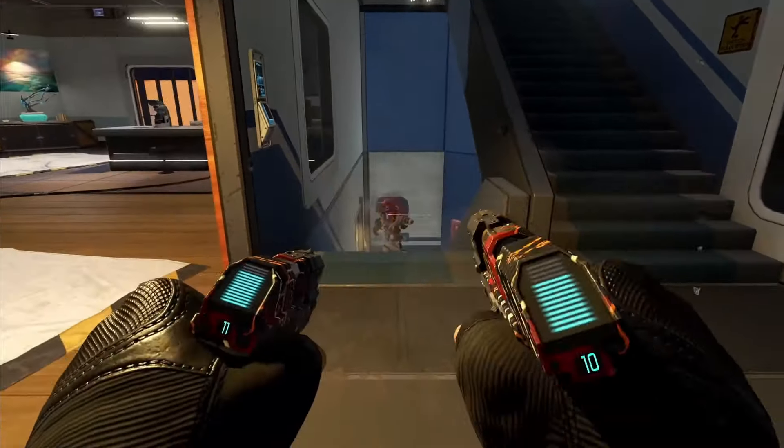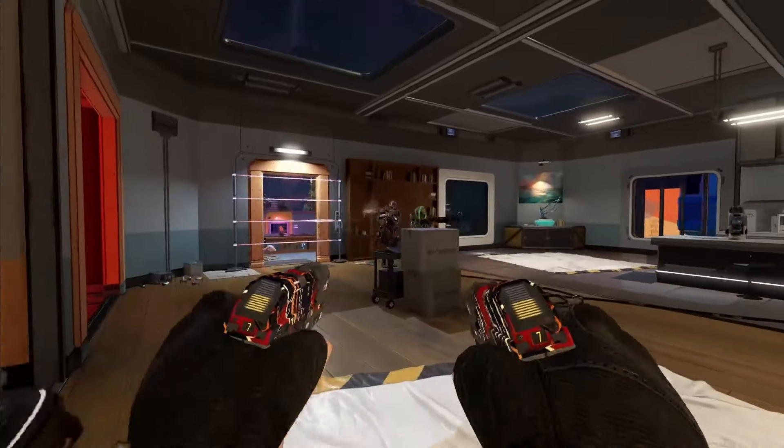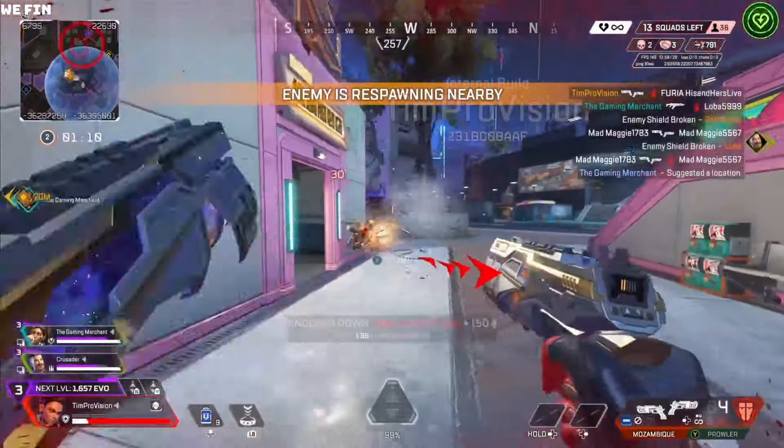You can't ADS while akimbo, but if you try to ADS it will tighten the hipfire. Both P2020 and Mozambique will be fully auto, and the mag count is essentially doubled. Pretty dope.